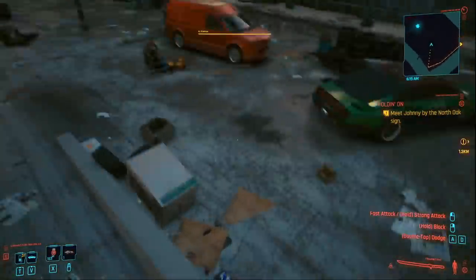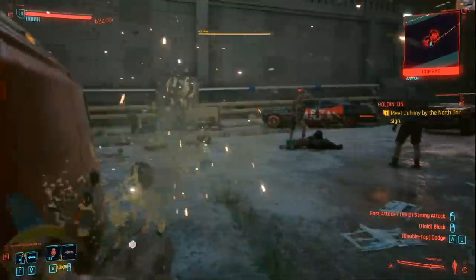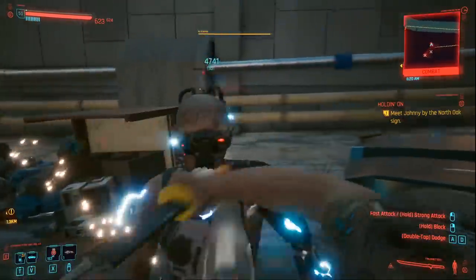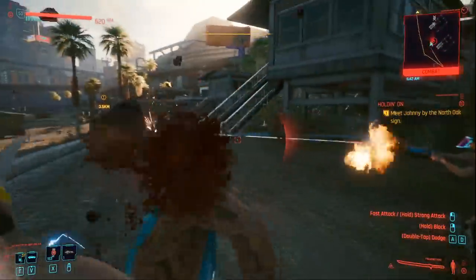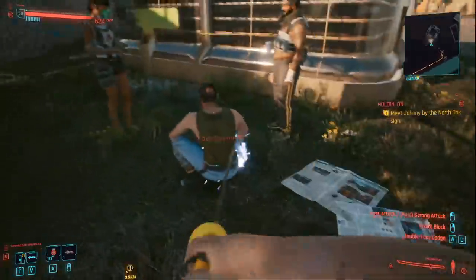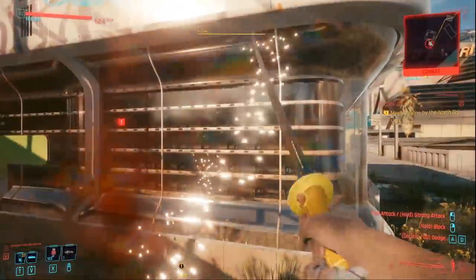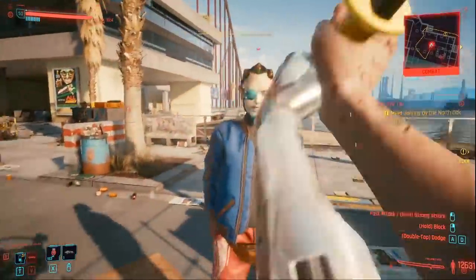Today in Cyberpunk 2077 I'll be showing you how to get another iconic katana that is very easy to miss, but hopefully you have not missed it yet because that yellow handle and black blade look pretty damn cool. As far as damage goes I would not call this the best katana in the game, however if you build your character correctly you can still one hit kill anything in the game with this katana, dealing over a quarter of a million damage with it. So at this point it's just a matter of preference which katana you think looks cooler.